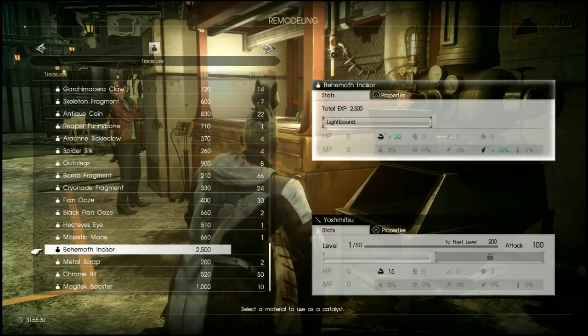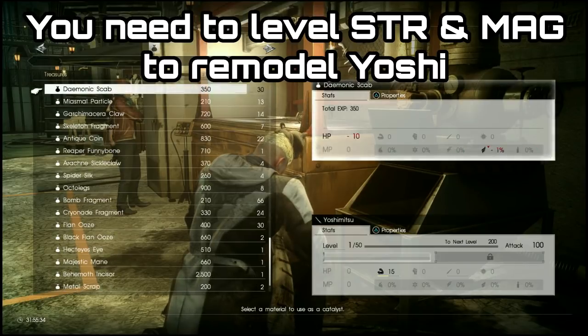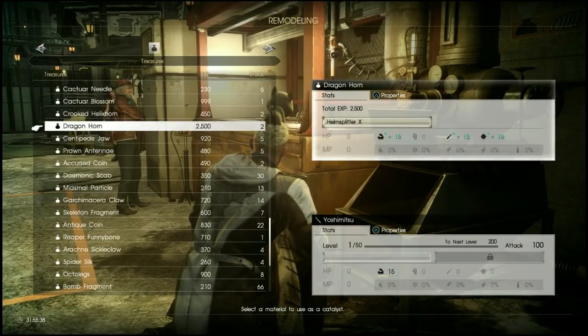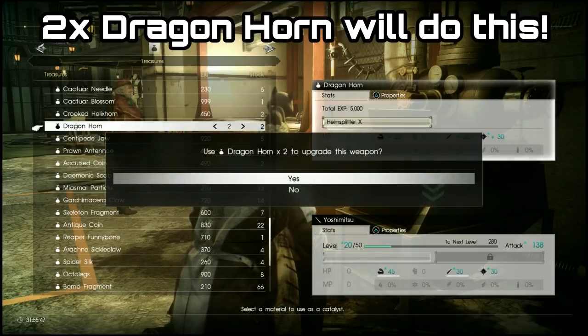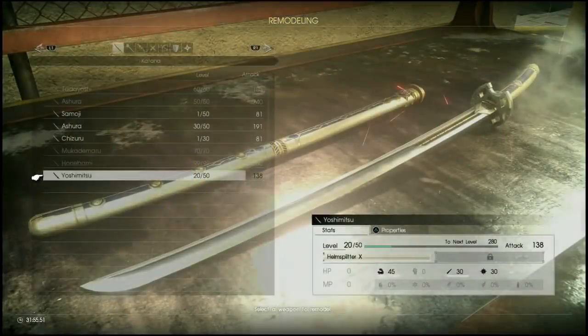Putting the Yoshimitsu on the weapon bench, you can see there are two bars under Strength and Magic — that means you have to get both of these stats up in order to remodel the weapon. Each of these has to reach 30, and you can do this with a various combination of materials, but by far the easiest way is by using two Dragonhorns.